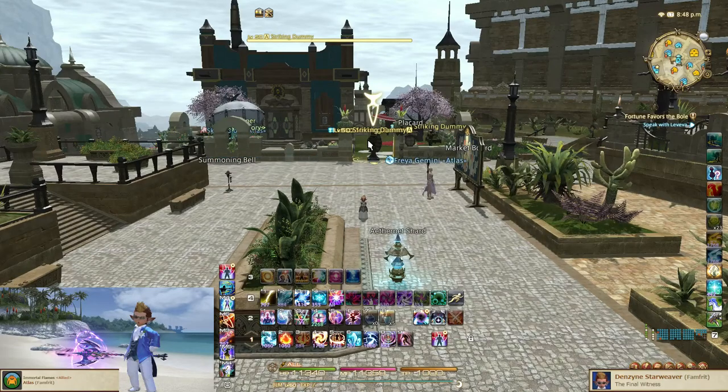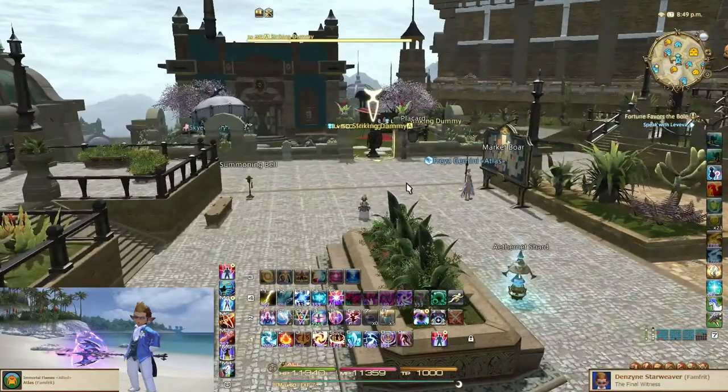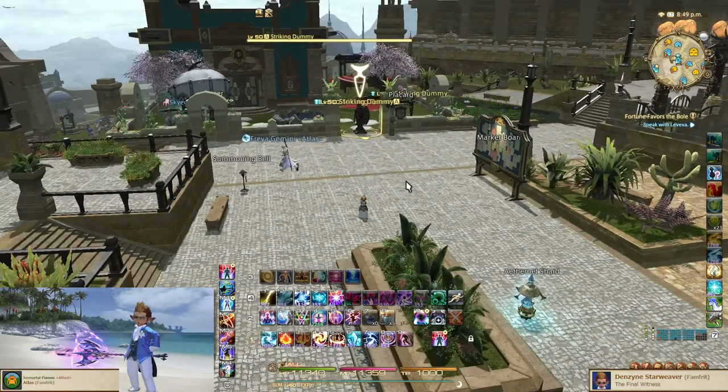I mentioned something called cast buffering, or input buffering. This input buffering comes from the fighting game community, if you're not a big fan of fighting games. But in Final Fantasy, we can do a very similar technique, because black mages play an almost combo game.